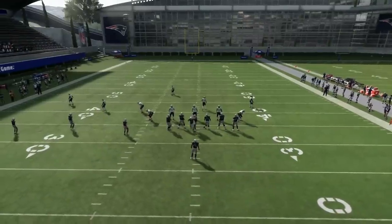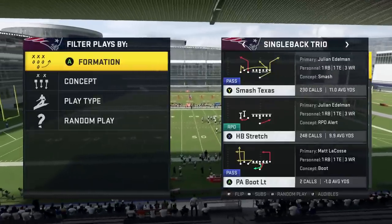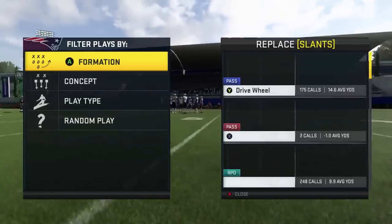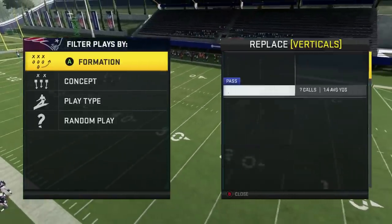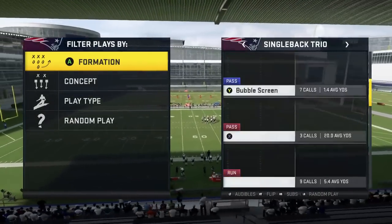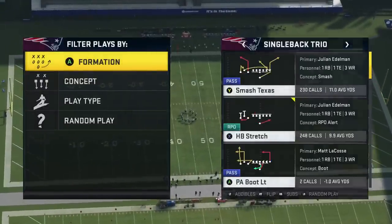Next, Smash Texas - I want that as our next play. Smash Texas is really nice because there are a lot of setups to it. I think I have six setups in the ebook for Smash Texas and I'll go through a bunch of them right here. I like to set my audibles with HB Stretch being one of them, Dive, PA Corners, and Smash Texas. Drive Wheel is my favorite audible. Slot Chase is really good too - we'll get to that in a second. But let's do Smash Texas right away.